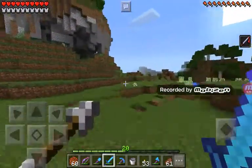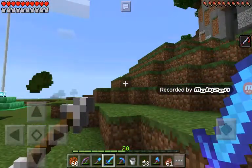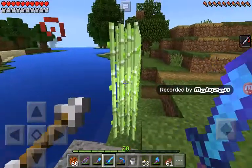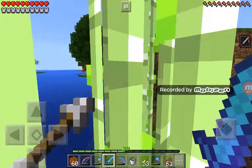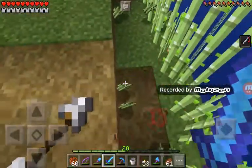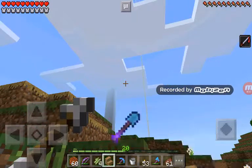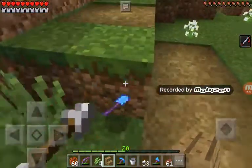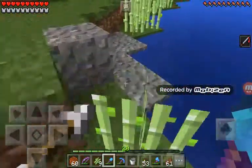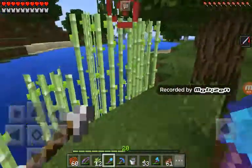I'm gonna go check on our sugarcane. Our sugarcane farm is huge — it starts from there and goes all the way down. A lot of them grew — whoa! I can drop down this whole row. There we go. I cut all of these down.